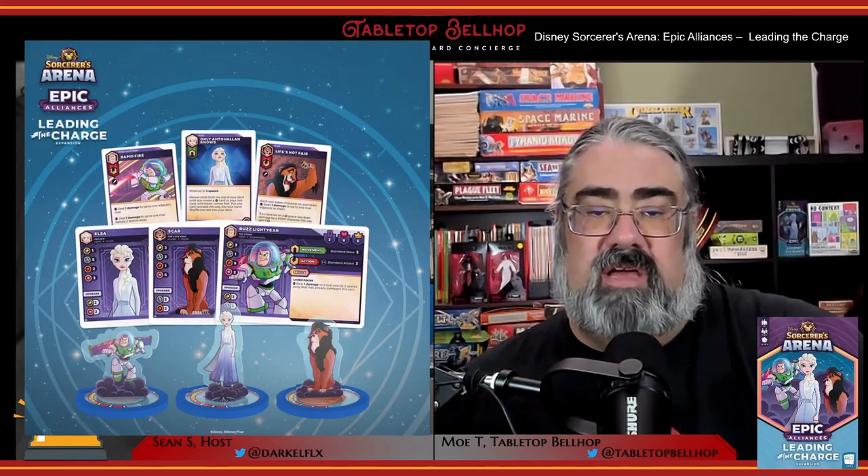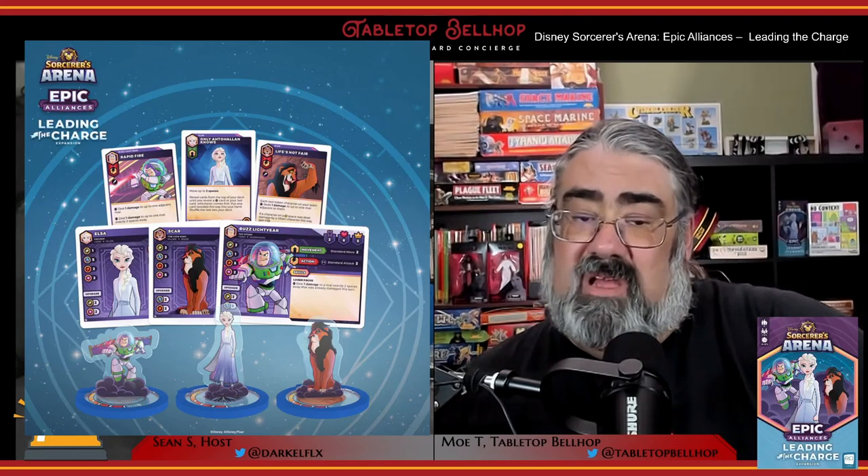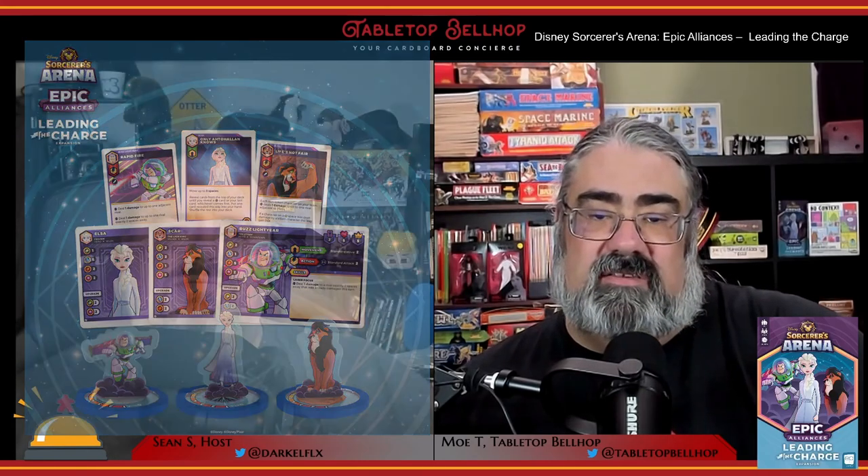Disney Sorcerers Arena: Epic Alliances – Leading the Charge comes from Sean Fletcher and The Op. It was published earlier this year and has an MSRP of $19.99 US. As we've grown to expect from these Sorcerers Arena expansions, you get three new characters along with any new rules to support them. In this case those characters are Buzz Lightyear from Toy Story, Scar from The Lion King, and Elsa from Frozen. The only new rule is a new status effect.